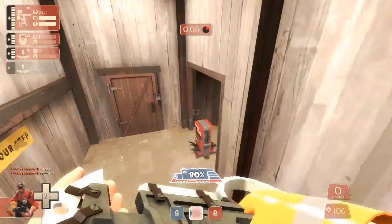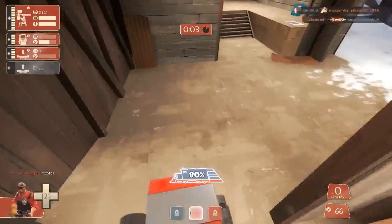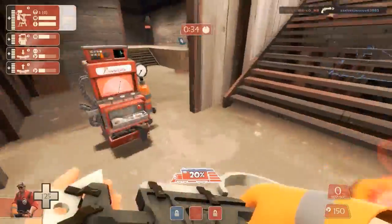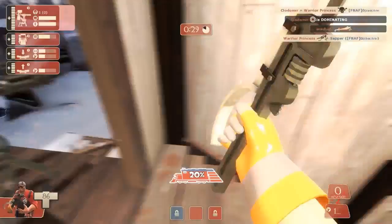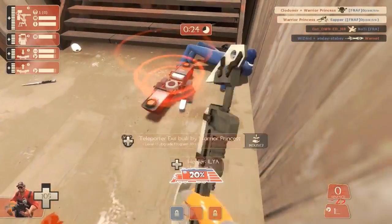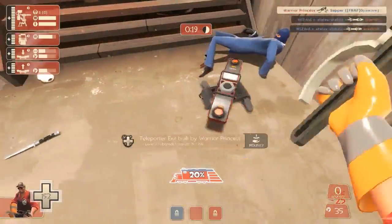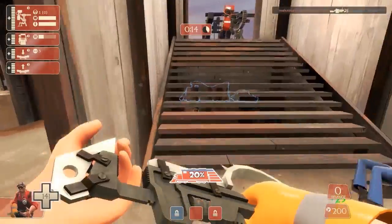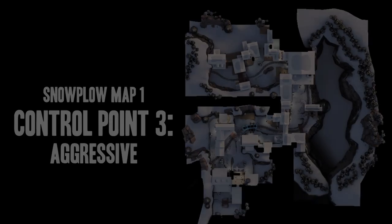Once you've set up your sentry and dispenser, I tend to put my teleporter fairly close to hand — if a spy is sapping it from spawn, you can get to it really quickly. Here a spy actually attacks me by climbing out of some boxes, which is unusual but interesting to see. Because there's so little room to maneuver in here, it makes it really tricky for the spy to get behind me and take out the sentry in quick succession. Pretty solid position overall and I haven't found a better one in this area yet.